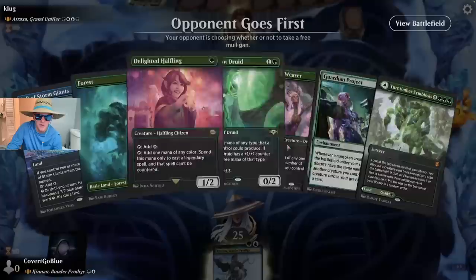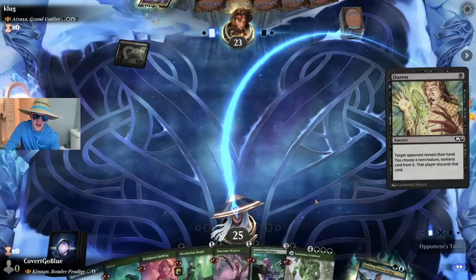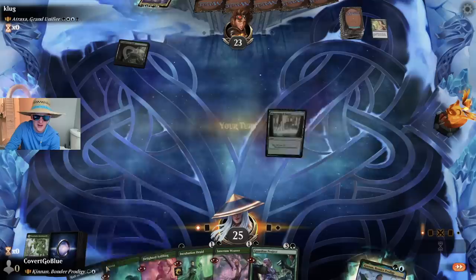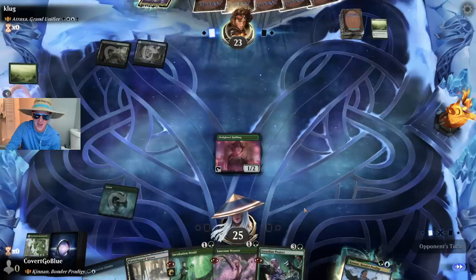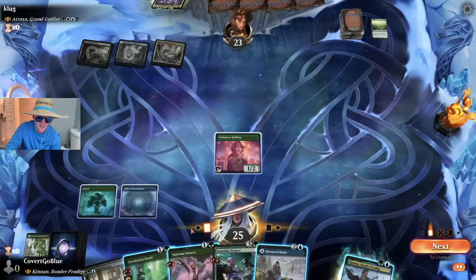Atraxa — that should be interesting. They usually have a lot of removal spells, but if they're on counterspells they're in for a delightful surprise. I'm giving them a fair chance — I'm not even going first. Cardian Project or Turn Timber Symbiosis — what's it gonna be? I'll take the land. I run a high land count for Kinon — 39 lands. Most people don't do that, but I believe that the removal in the format requires you to still hit your land drops.